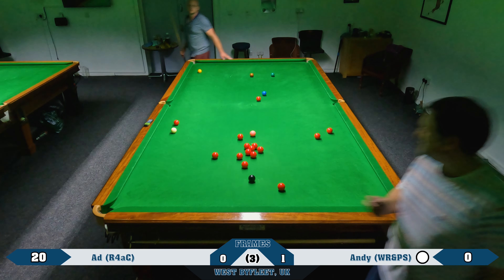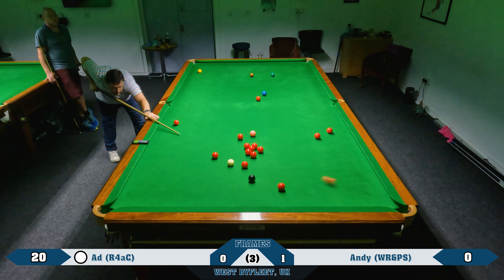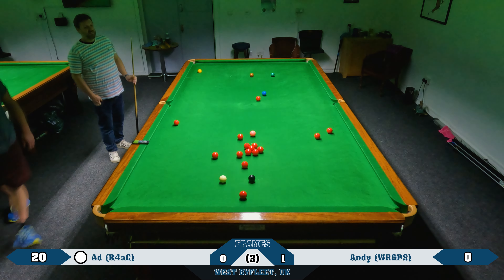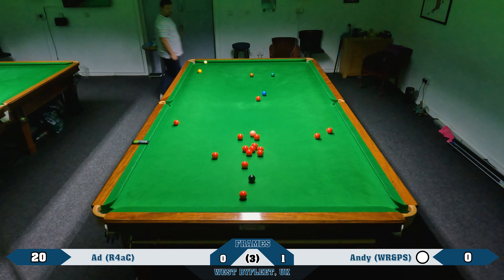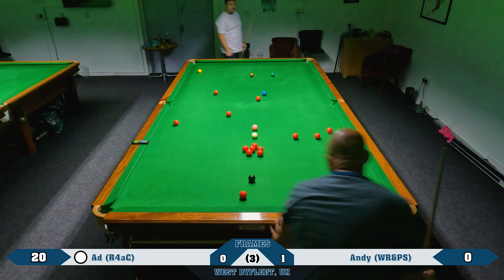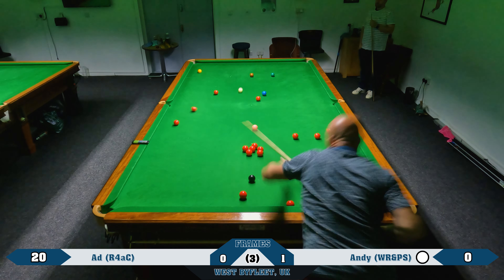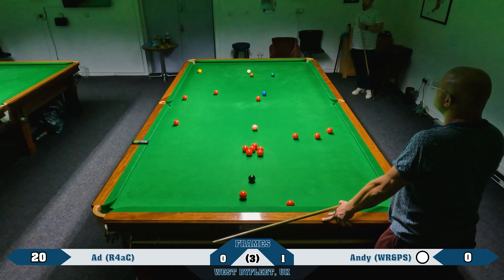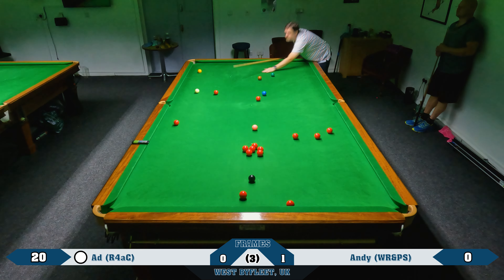He's left me a couple of opportunities — there's a red I might be able to get and run through for the black, but I don't get the shot right. My turn to get away with it a little bit. A safety from Andy trying to get up behind the yellow — he's not far off, but not quite tucked in. Safety from me — hit it too thin this time trying to hit it thicker to avoid that red cannon, but didn't quite get it right. Lucky again not to leave anything easy. He went for it and didn't get in, leaving it for me.